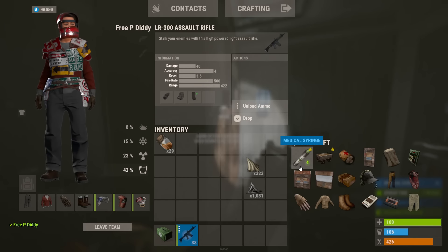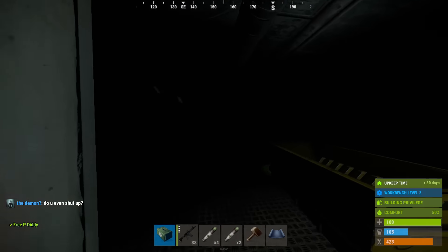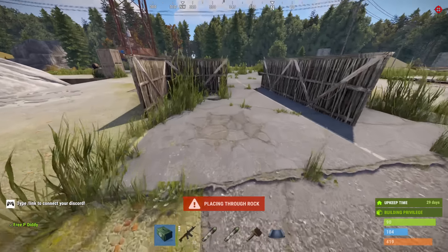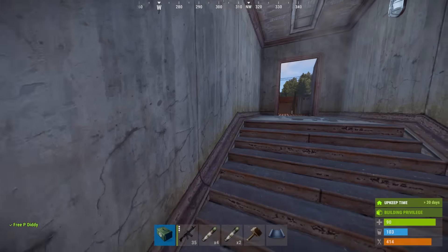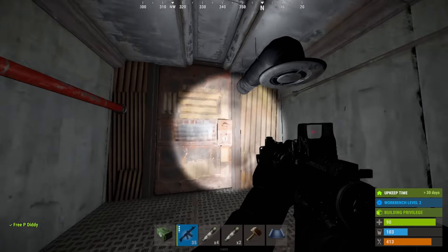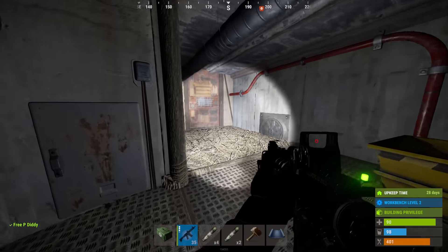Now it's time for the proper gameplay to start. Let's get some stuff going. I want lights in here and I want a fake base above mine. I've got like a whole ass bunker. I could call this 'I made the best bunker base in Rust' and it wouldn't be clickbait because this is literally a bunker. I've placed a bunch of walls down here, so it should make it easier to make our fake base.